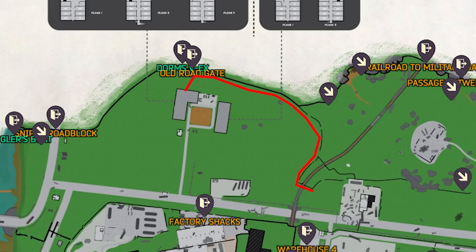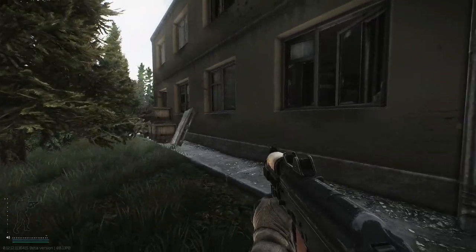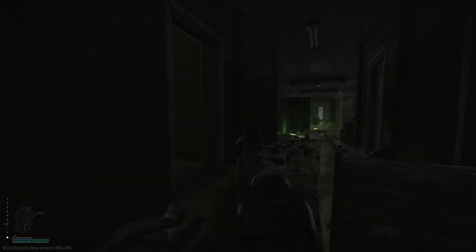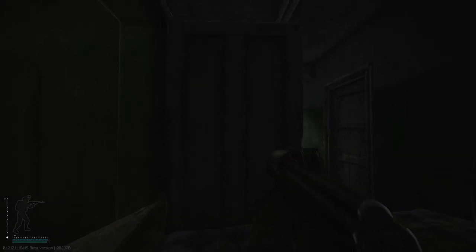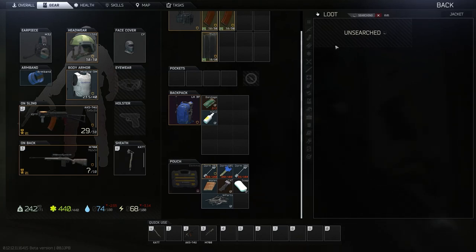From there we're going to head kind of northwest and hit the dorms. The dorm we want to get to is dorm 205 on the third floor building. In this room you'll see a bed in front of the door. Climb on top of that bed and go to the brown jacket. In that brown jacket will be a key — this is the machinery key.